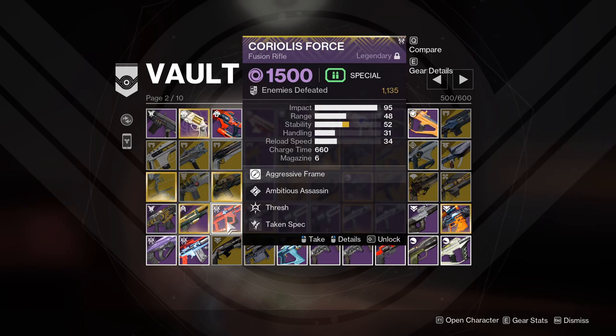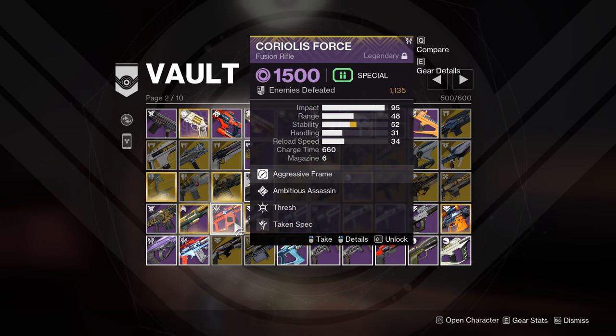Coriolis Force — this was my go-to fusion rifle in the Beyond Light days when I first started, and because it's from when I started the game I want to keep it for nostalgia value. I remember as a new light running around on Europa trying to hunt down the penguins, and this was pretty much always in my inventory ready to go. So yeah, I have to hold on to that one.